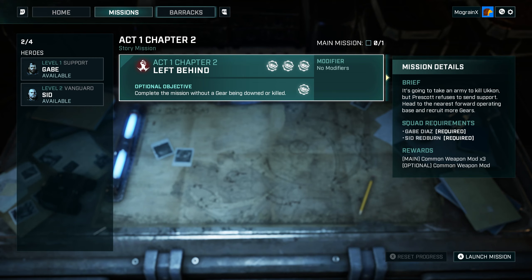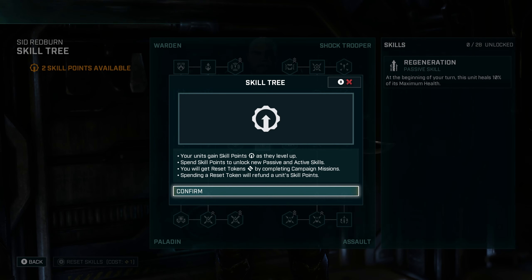Act one, chapter two: Left Behind. Briefing: it's going to take an army to kill Ucon, but Grasscott refuses to send support. I head to the nearest forward operating base and recruit more Gears. As a reward we will receive three common weapon modifications, and if we manage to not get downed or killed, we'll receive an additional common weapon modification — so we can get four modifications total. Let's launch the mission.